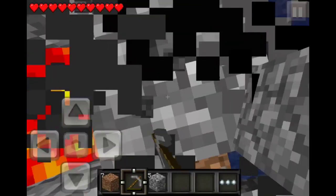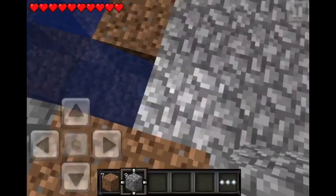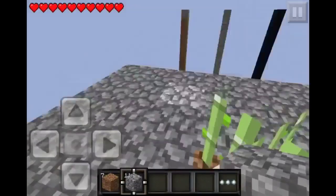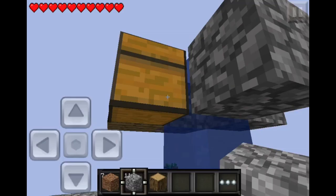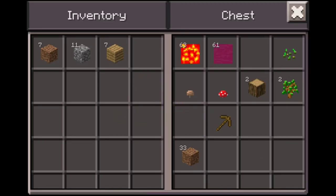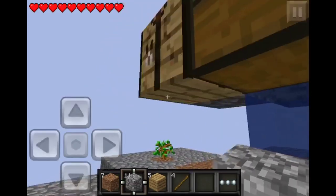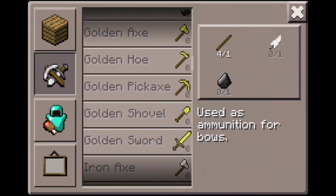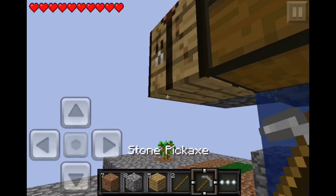When this pickaxe breaks I have to make another one. Alright, they broke. To make charcoal I'll have to conserve some of this stuff. One, two, three - make some sticks and another pick. Later in the future I'll make an axe and a shovel, but not necessary right now since we're limited to our own supplies.